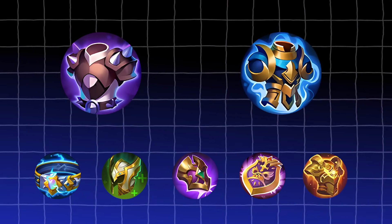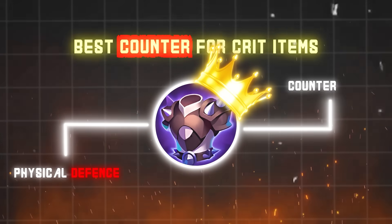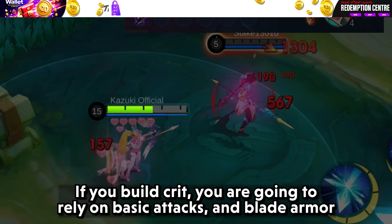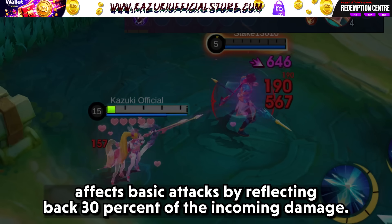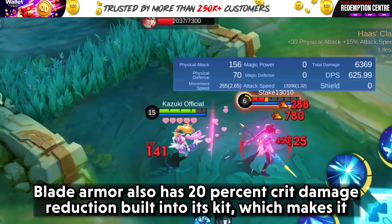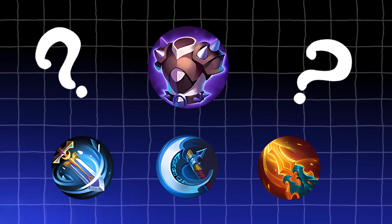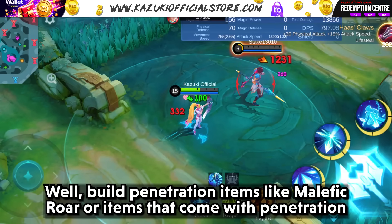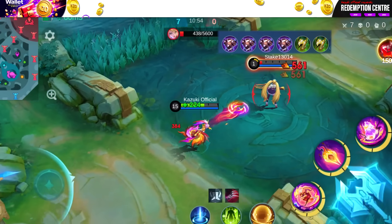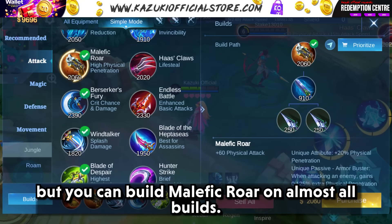Blade Armor, Twilight Armor, or defense items in general are your best bet. Blade Armor is your best counter for crit items — not only does it have a high amount of physical defense, but it also counters how crit items work thanks to its passive. If you build crit, you are going to rely on basic attacks, and Blade Armor reflects back 30% of the incoming damage. It also has 20% crit damage reduction built into its kit. If you are building crit items and the enemy builds Blade Armor, build penetration items like Malefic Roar, or items that come with penetration like Hunter Strike and Blade of Heptaxis. Haas's Claws also give you some lifesteal to offset the reflecting damage. Hunter Strike and Blade of Heptaxis aren't really items you'd build on critical heroes, but you can build Malefic Roar on almost all builds.